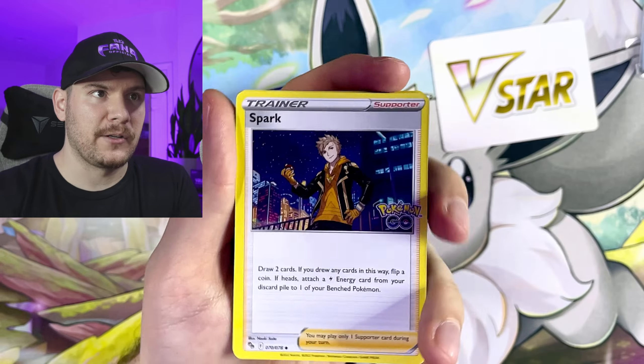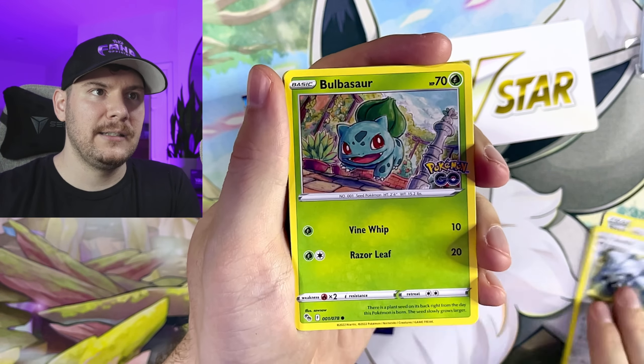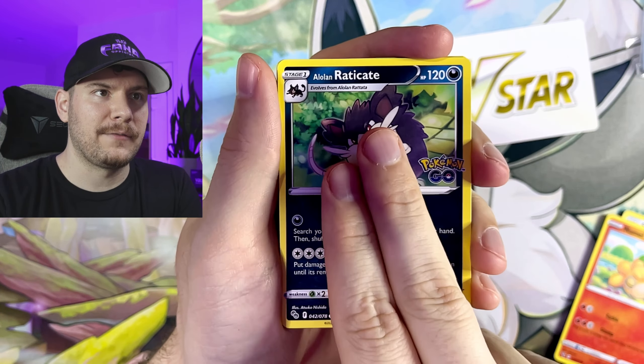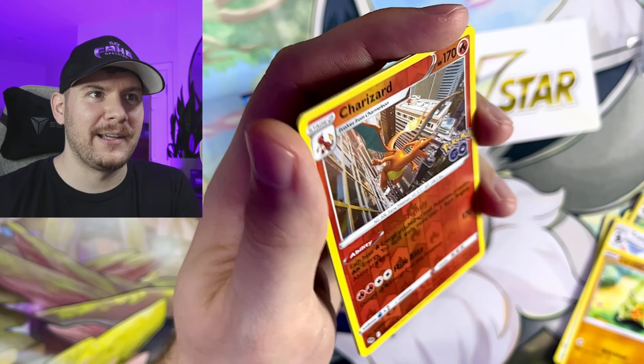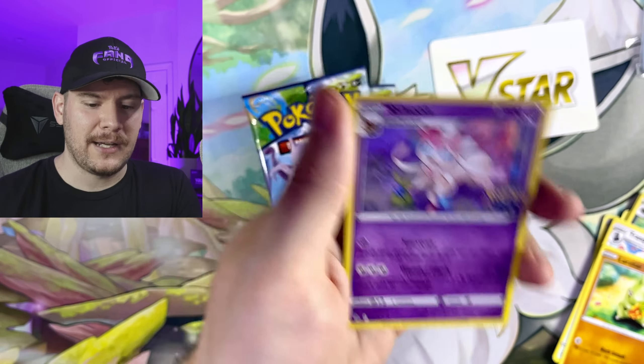Let's see what we got here. We got our V-Star marker starting off. We got Spark, Chansey, Steelix, Bulbasaur. We got the Numel — we've got to look out for those because sometimes those can be a Ditto. Tranquil Larvitar. We got a Charizard pull — Charizard reverse. Nothing crazy. And a Sylveon holo.